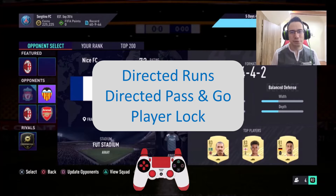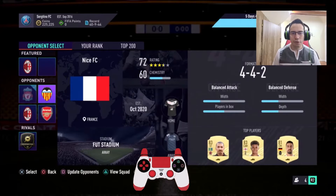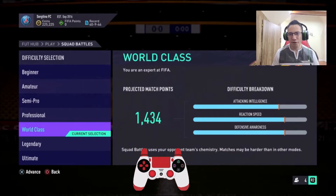There were three things I actually wanted to look at: the directed runs, the directed pass and go, and the player lock. On the screen you should be able to see my controller, so from there you'll be able to see what I'm trying to do. I'm going to be trying the mechanics and see how it goes.